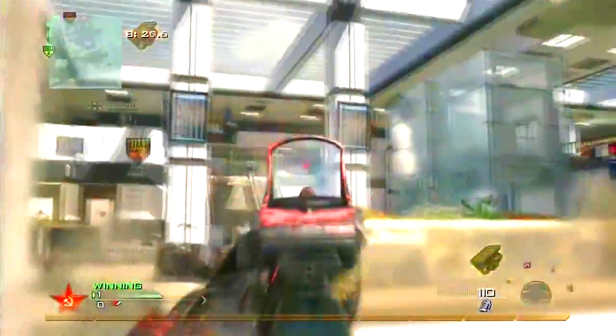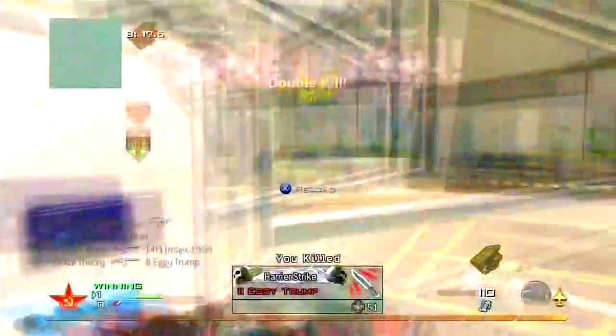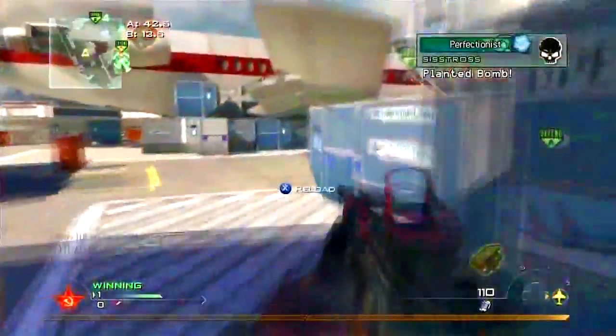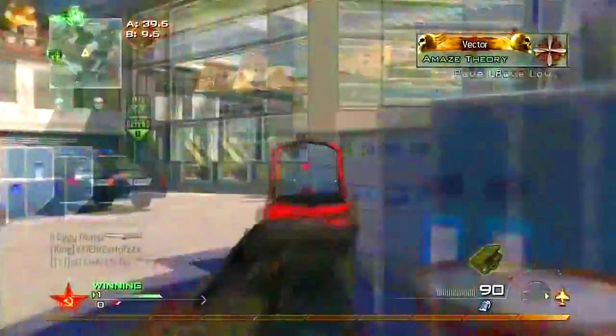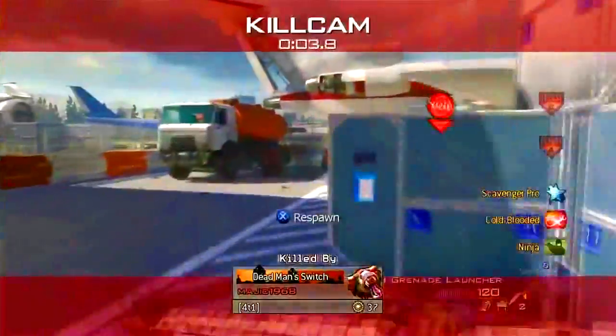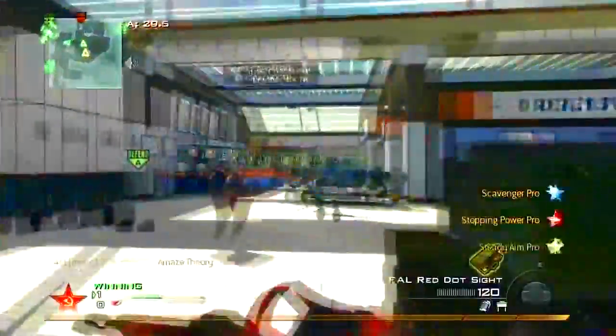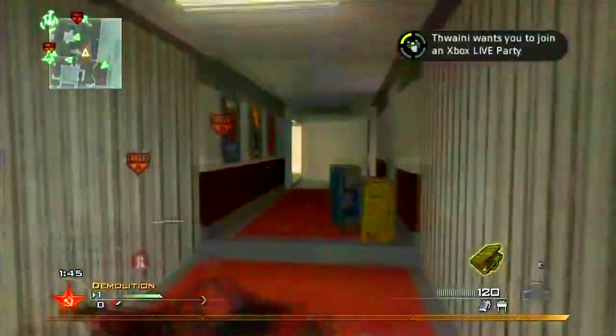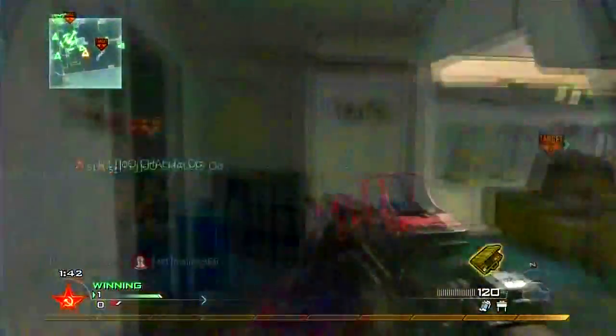I'm going to try and get up into the spawn trap. I've been trying to learn spawn traps for demolition for a while — it's different to most game modes. Most of the time it revolves around the bomb being planted. When the bomb's planted at B, I always find they spawn down in this lobby, and as you can see I'm just destroying them. I do believe I'm one off a Chopper Gunner again, but I get killed by this guy. That's the second death of the game.